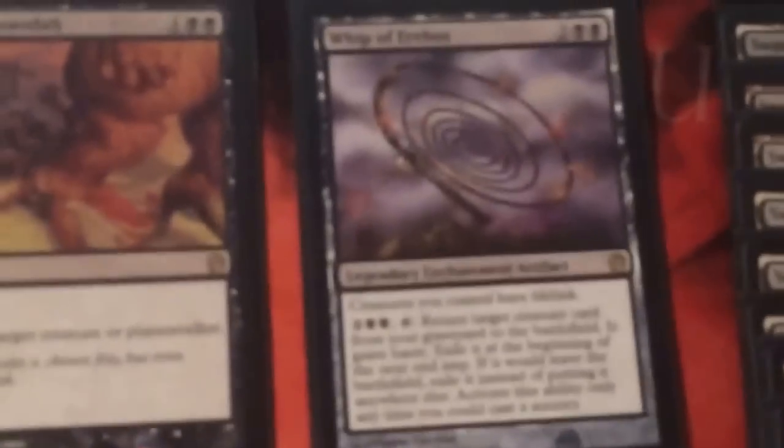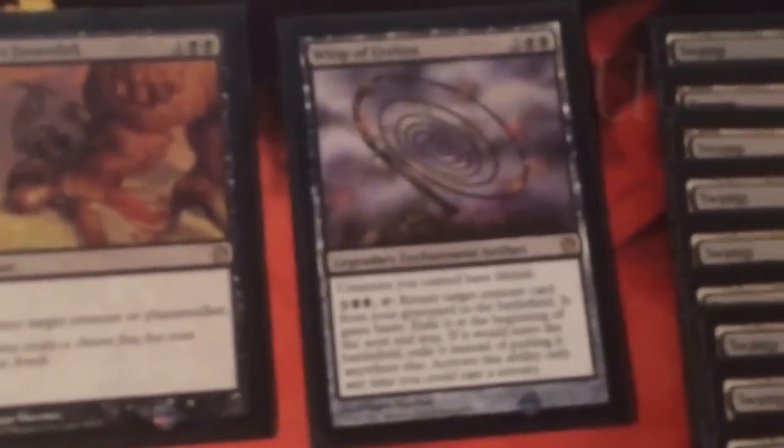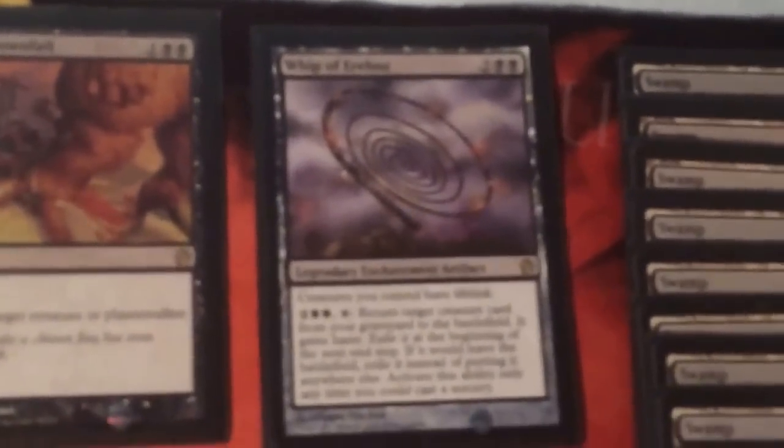Finally, a new addition: 1 Whip of Erebos. It gives all my creatures Lifelink. It's the most expensive card in the deck. The reason I didn't run it before was I was scared I wouldn't get 4 mana, so I've just decided to run 1 Nykthos just to be safe. It'll be late game when I get this, and I will have enough mana and it will swing the game in my favor. With usually about 3 or 4 creatures on board, each doing about 2 damage, you're going to be gaining like 8 life every turn — making a 16 life swing every turn. It's massively powerful. And it brings back threats like Master of the Feast, Herald of Torment, and Spiteful Returned if it dies.